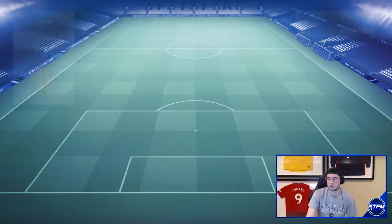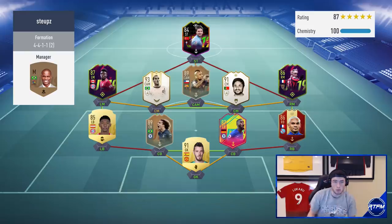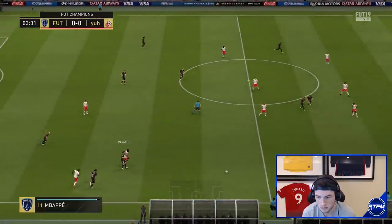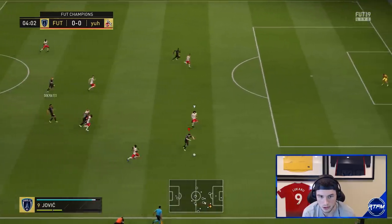Alright guys, game two — our opponent is playing a 4-4-1-1. He's got two amazing players in midfield: Moments Rivaldo, Vidal, Eusebio. It's going to be a good game; this is not going to be an easy team to beat. Alfonso Davies could give me trouble too. Not the best team, but not the worst — let's see how we go.